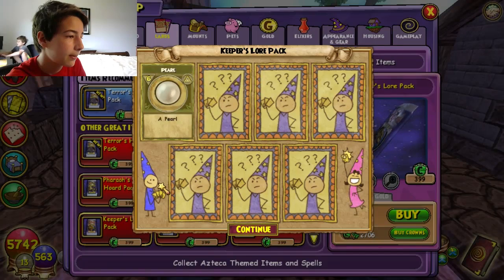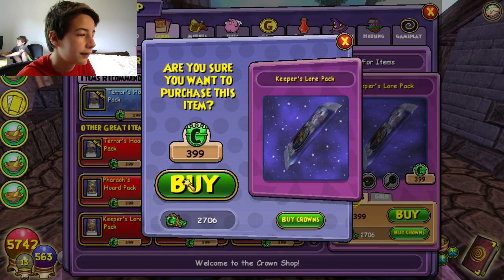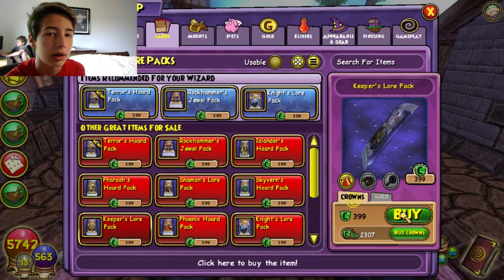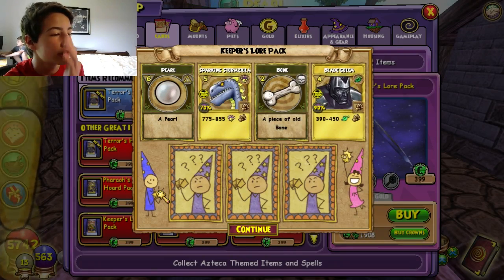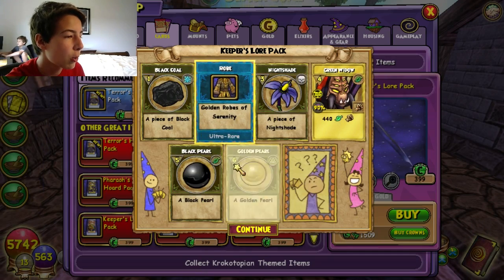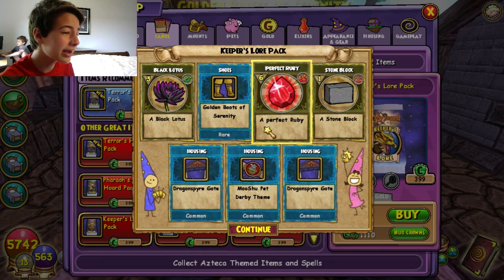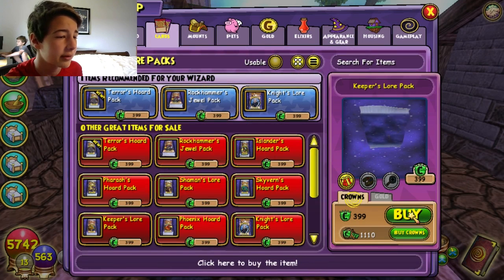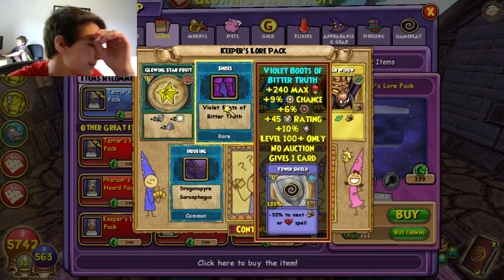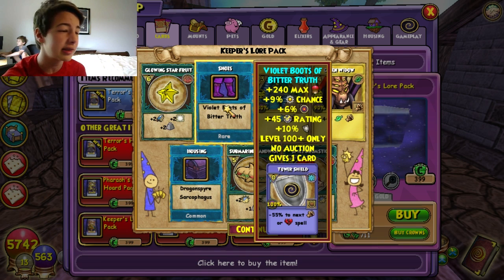Three thousand crowns. I got the other boot — they're just messing with me now, they're just straight trolling me. They are just straight trolling me guys. We're getting down to the wire — will we make it or not? Please! I'm actually freaking out right now. No, no, that's not what I want. Why Kings Isle, why do you do this to me? Alright guys, two packs left.